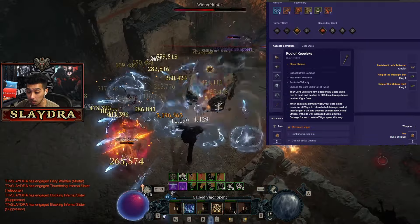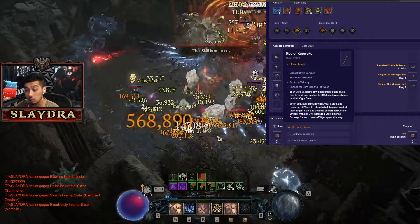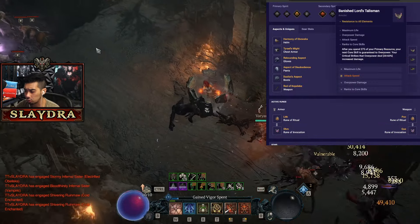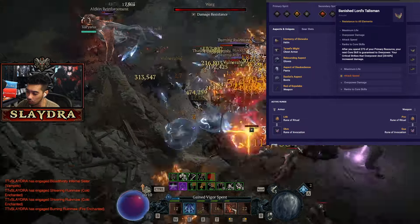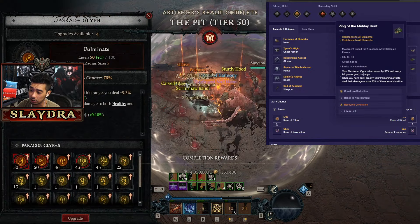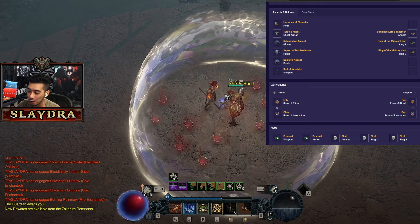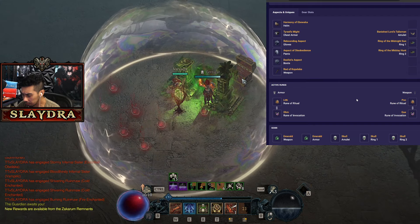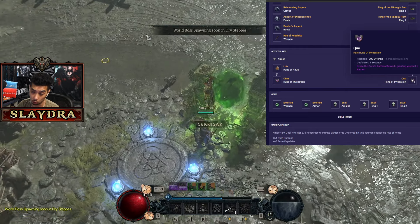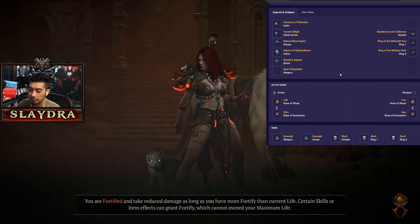For the weapon, we need the Rod of Kipilike — pretty much every Spiritborn build going forward is going to run this; it's just too good not to have. Ideally get greater affixes to maximum Vigor, or the chance for core skills to cast twice. For Banished Lords Talisman masterworking, ranks to core skills or attack speed works fine. We also run the Midnight Sun and the Midday Hunt — one refills our resource, the other gives maximum resource so we can spend it all. For runes, Lith and Ohm are good, and Pock and Q — Pock lets us spend a lot of resources instantly, and Q gives us Bulwark, which provides barrier tied to our source of damage.